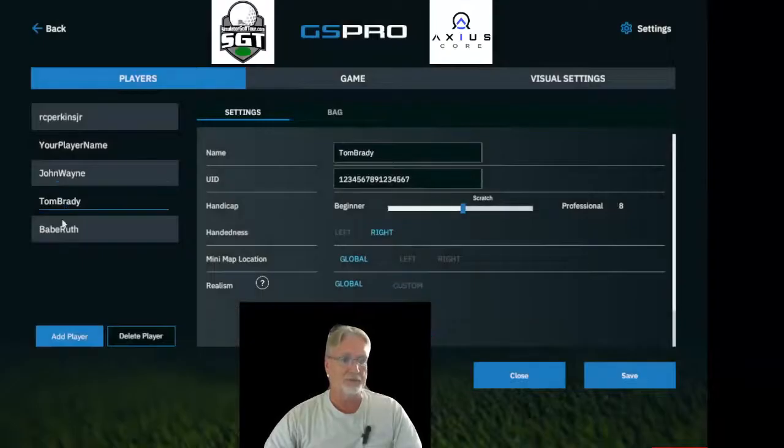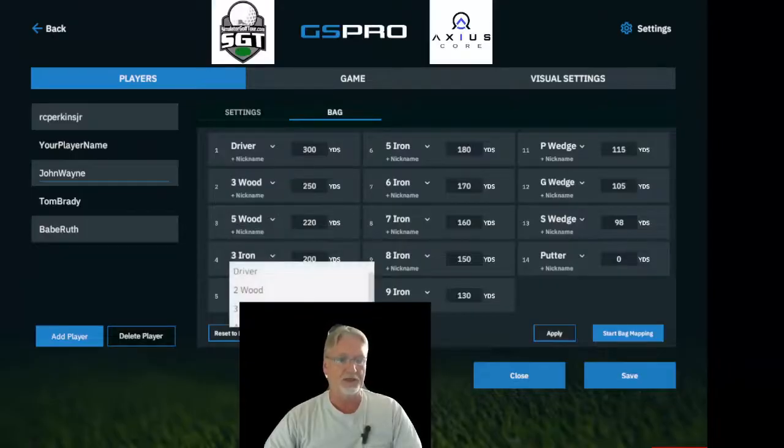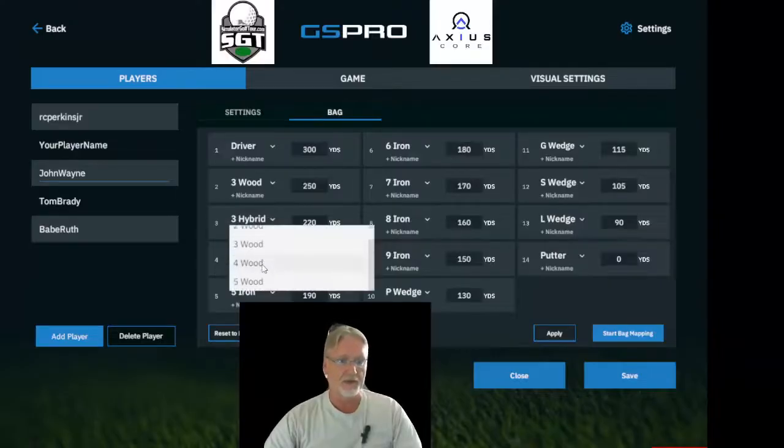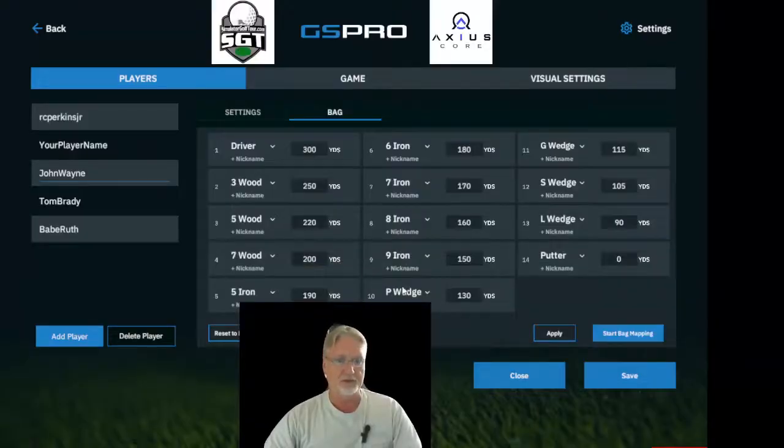Under Settings, under each player, each player will have a new tab called Bag. This Bag tab will allow you to select the clubs that you have and what your bag may be composed of. I have a three wood, a five wood, and a seven wood. I'll reset to default — driver, three wood, five wood, seven wood — then five, six, seven, eight, nine iron, pitching wedge, gap wedge, sand wedge, lob wedge, and putter. That's what my bag looks like. I'll hit Apply to save my clubs.